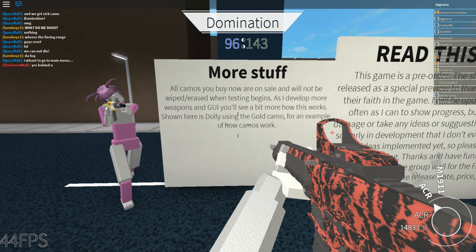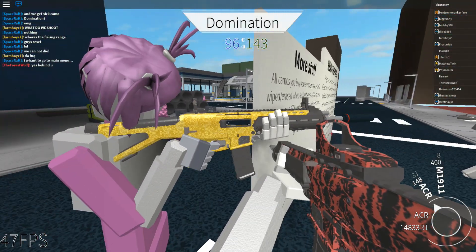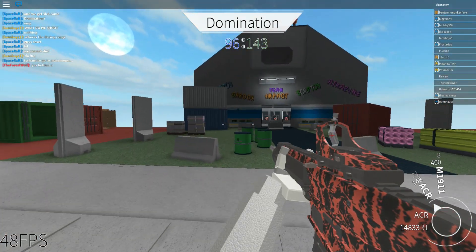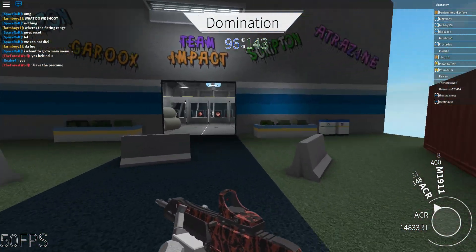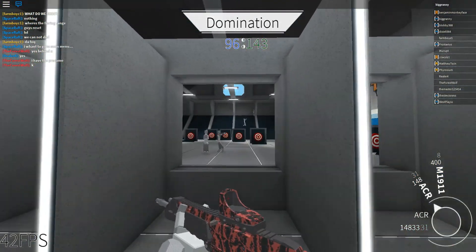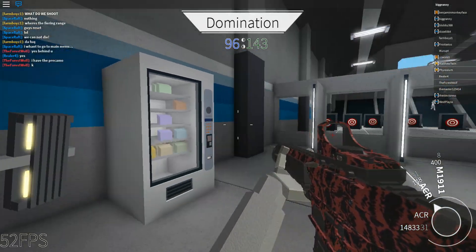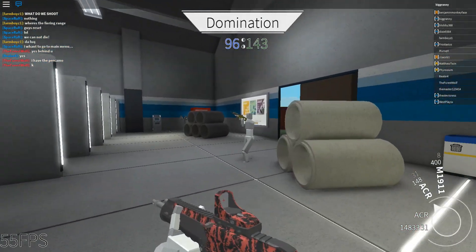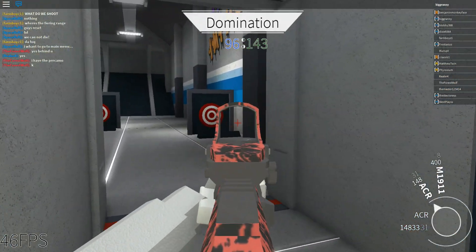So they develop more weapons and GUI — you'll see more how this works. Here is the gold camo as an example of how camos work. That thing looks sweet. I don't really like decals for camos just because roblox decals are low resolution. But let's check out this firing range — there's actually quite a few people here, I was not expecting that. The characters feel a bit two-sided now since it's kind of a new thing.